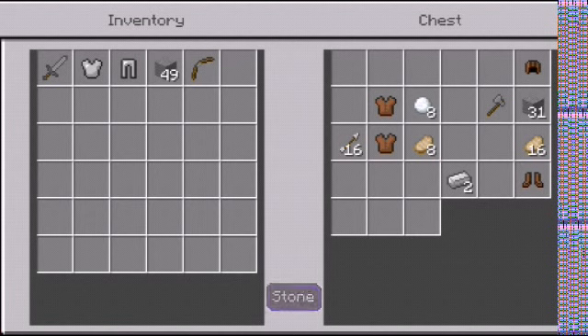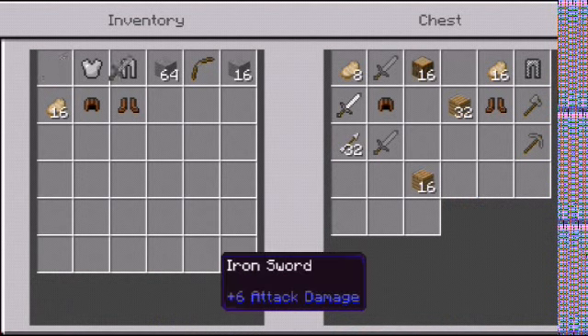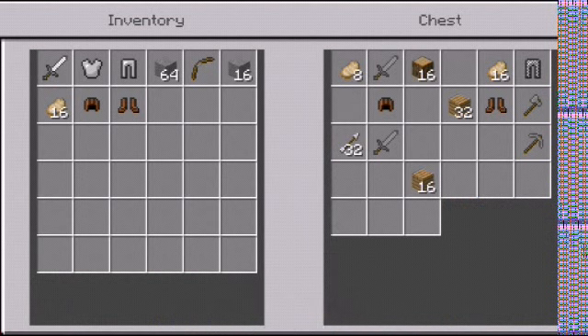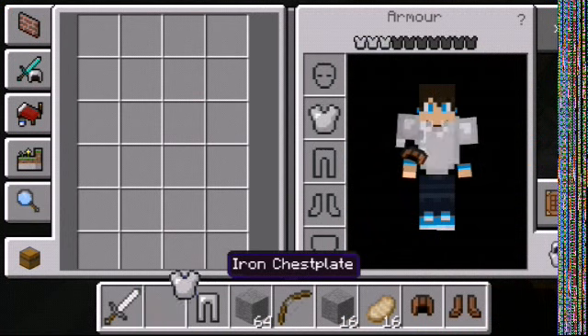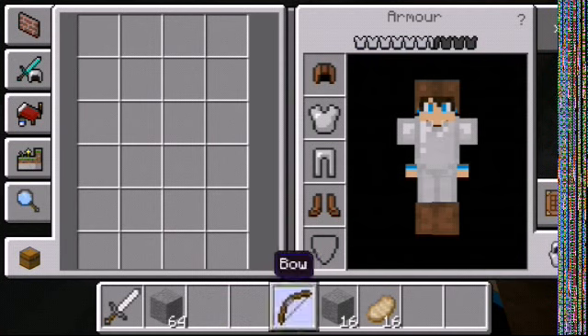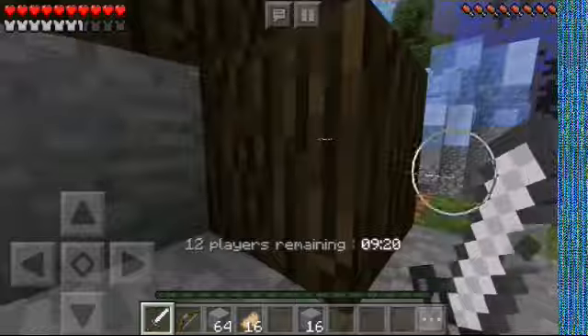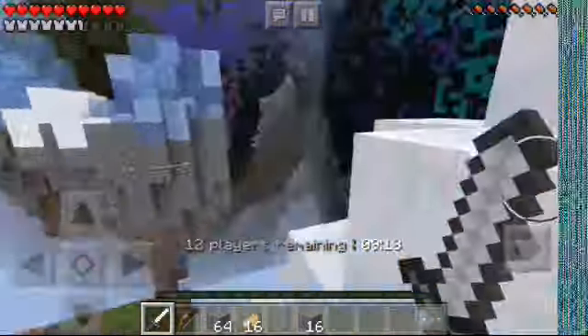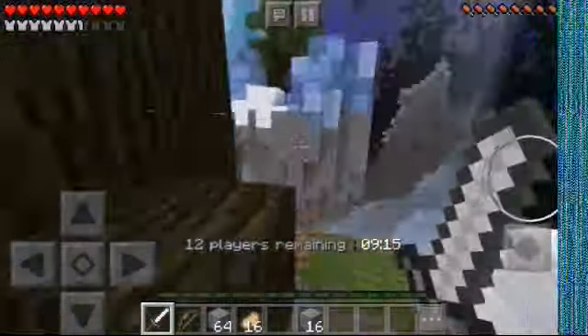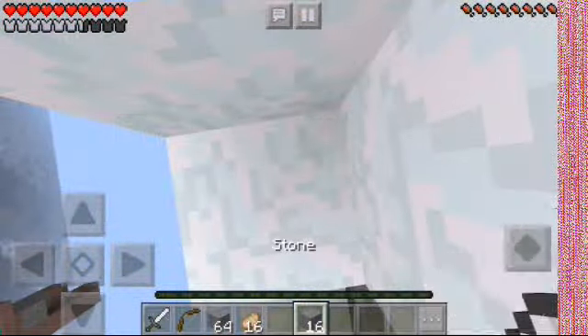I'm gonna grab a bit more than a stack, grab some food because we're gonna get hungry in there, and grab some armor. That's all the stuff I'm gonna take before anybody comes and kills me. I need to get out of here — you won't always get this map.